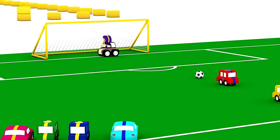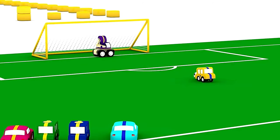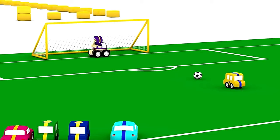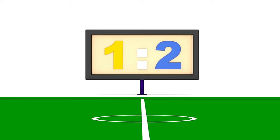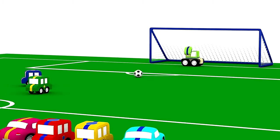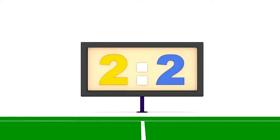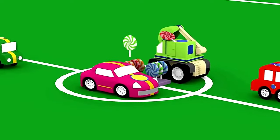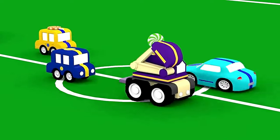Now we need penalty kicks to decide who will win. Ready — goal! Well caught, goalkeeper. The yellow car will try — goal! Score is 1-2, blue stripes winning. But now the yellow stripes take their penalties. The blue car tries — goal! Now the green car's turn — well saved, excavator. It's a draw! Both teams got two goals each. What a great game, and every player gets a delicious candy lollipop.